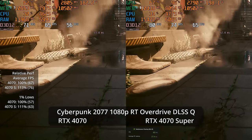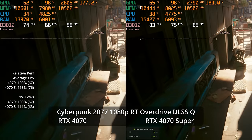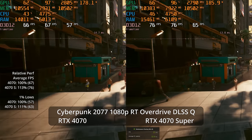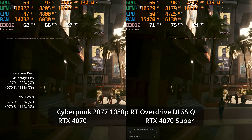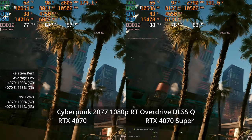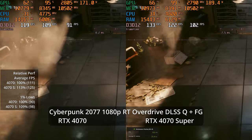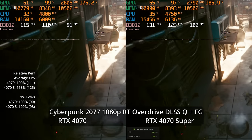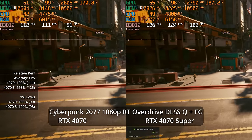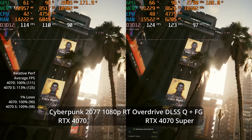Kicking on DLSS Quality with RT Overdrive gives a massive performance boost, and ray reconstruction helps stability at low internal resolutions compared to before. Still, upscaling at 1080p shows issues like shimmery palm tree branches. We hit 76 and 67 fps respectively — a 13% advantage for the 4070 Super. Frame generation makes sense at those base rates, giving 125 fps versus 111 — a 13% advantage for the Super card.